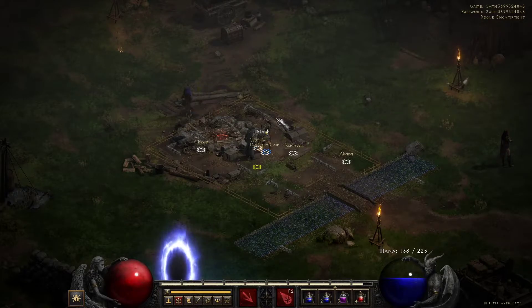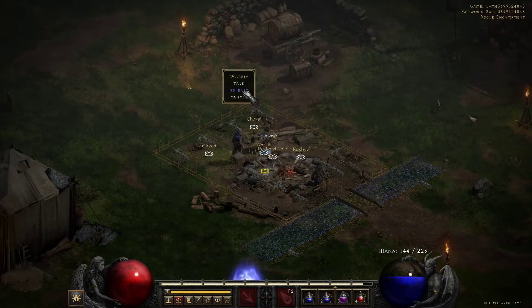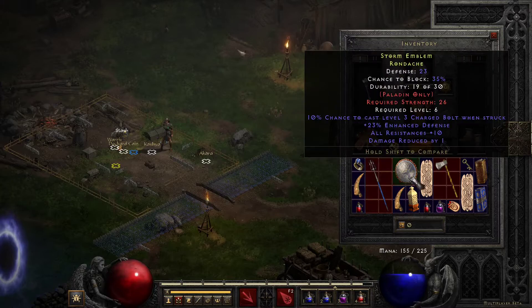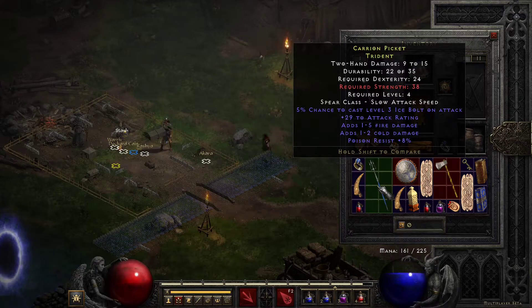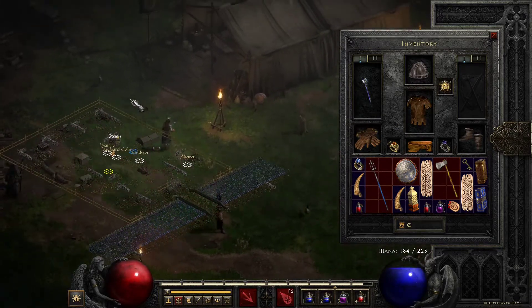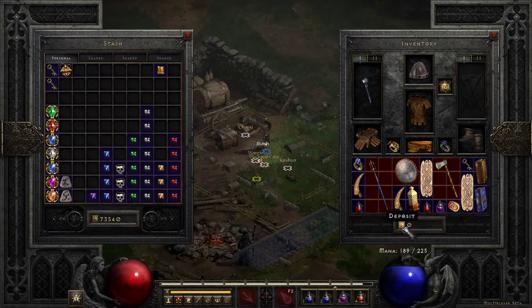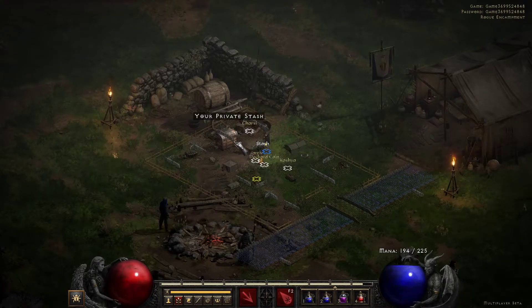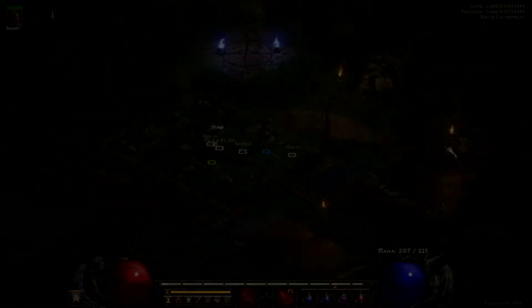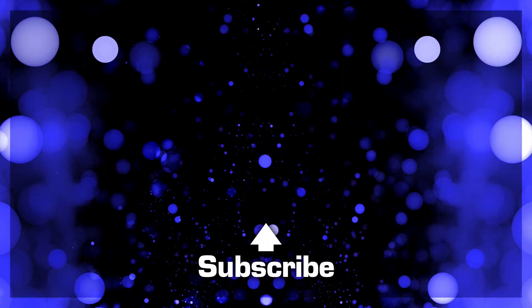Once you beat that boss for the first time, you can talk to Warriv and then go east and start Act 2. That first time you fight it, it's loot city — you can get extra runes and all that when you're on the quest for it. If you're not on a quest for it, you still get drops like this, and I actually got a Death Guard sash from it on like my fourth run. Pretty easy to run, as you guys saw — not bad at all. You normally earn a fair amount of gold from selling all the loot. I hope this has been helpful, see y'all in the next video.